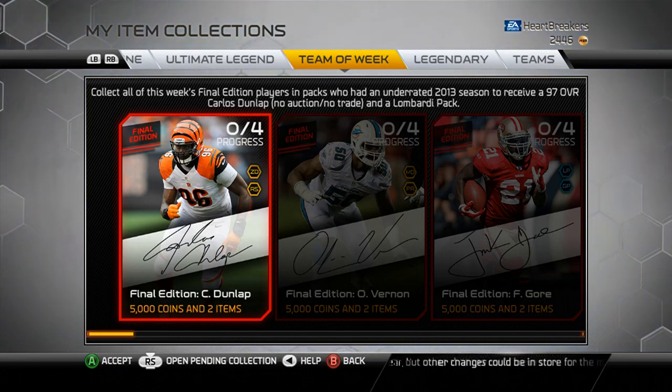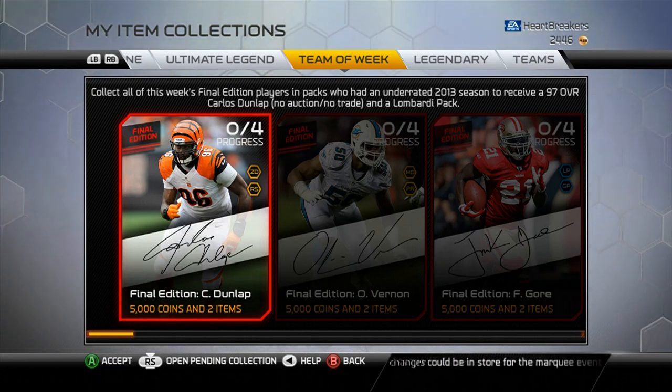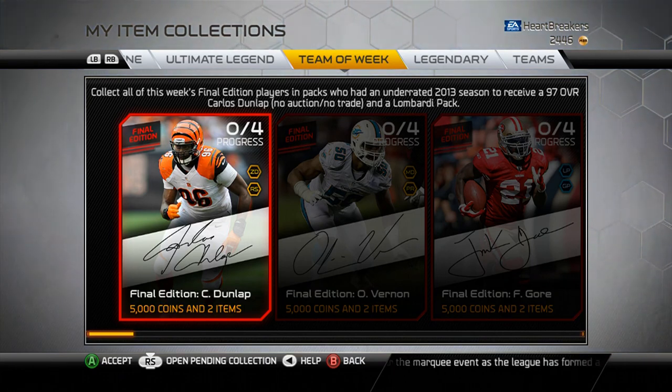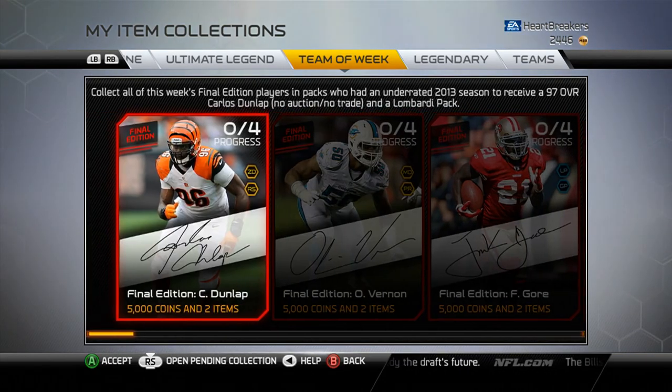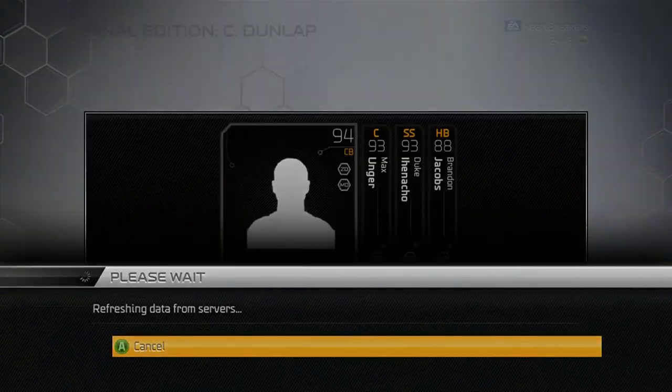Yo guys, what is up? It is Nick, and today I've got a video about the new final additions. The collection is for Carlos Dunlap, 97 overall, with zone defense and run stuff chemistries. You also get a Lombardi pack like every other week.